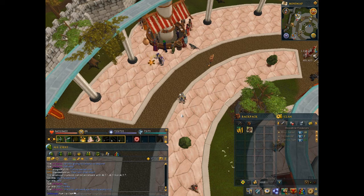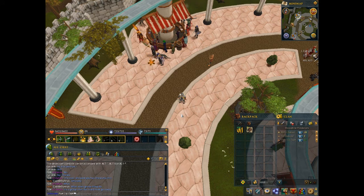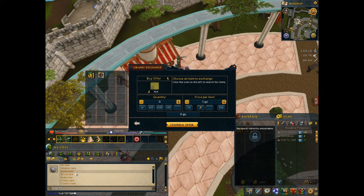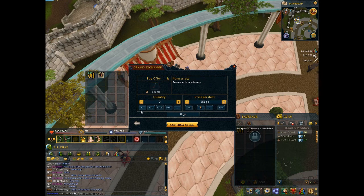Sometimes the prices are pretty close together - you'll understand what I mean by that in a couple of seconds. Just choose items that you know people want. I like to go for higher level cooked fish, potions, arrows - things that people are gonna use. Let's try this for an example: we'll go for a rune arrow. You type it in and there you are.